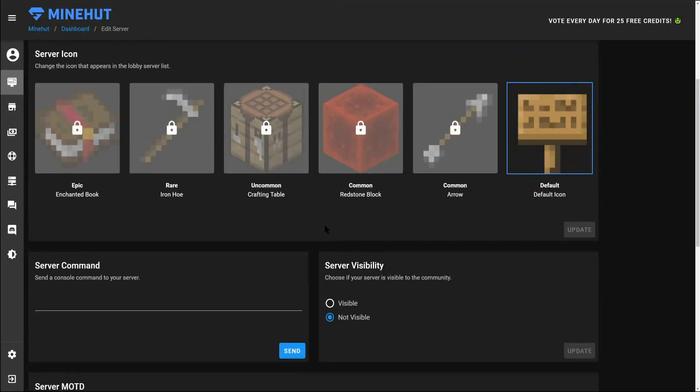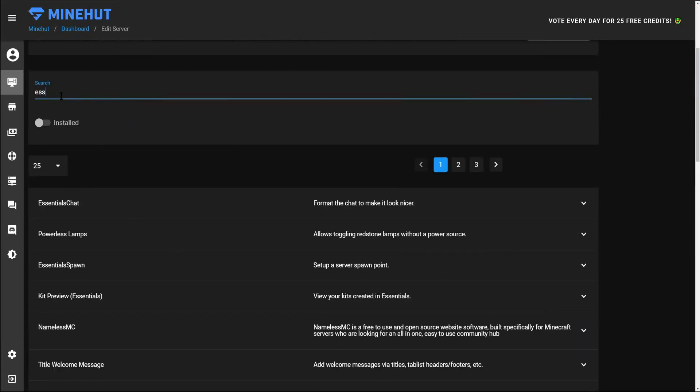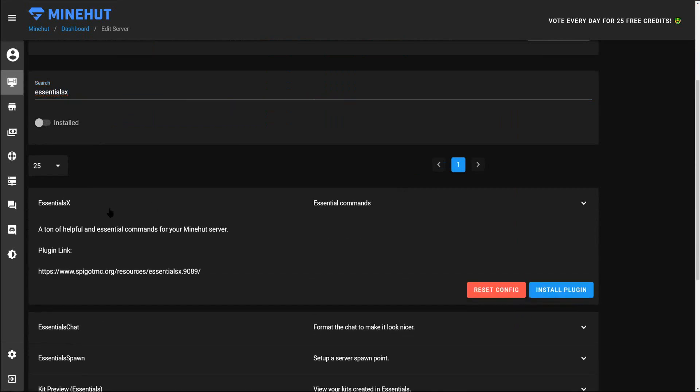Now that we're logged in, our server won't hibernate. Let's go back into Plugins. EssentialsX is one of the plugins I'd recommend all servers have — it has a ton of helpful and essential commands such as setting spawn points, setting player homes, and the ability to go back to a specific area. You can give players permission to go to their home, put away items, type '/back' and they'll be teleported back to where they were. You can also set up kits so when players join your server they get a custom kit.